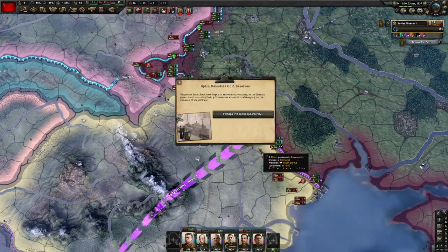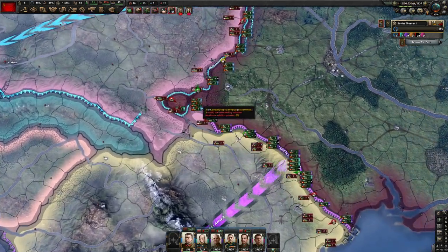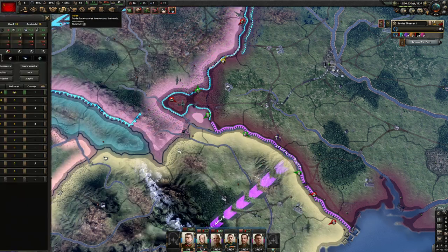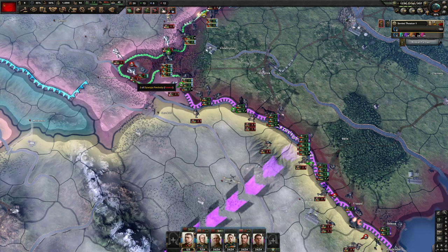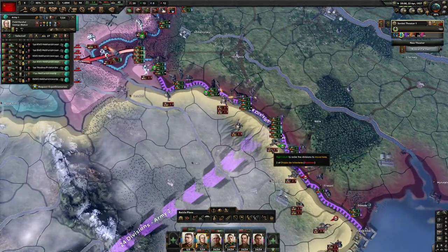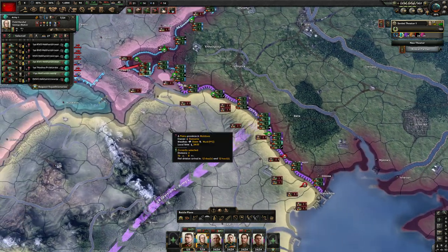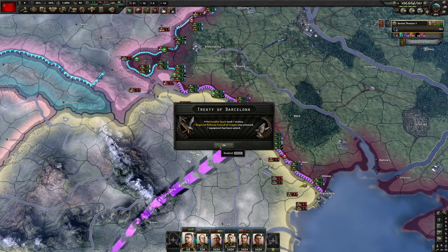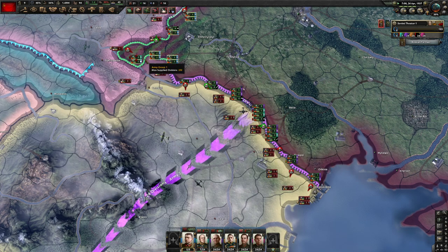Okay that was a pushover. Spain relocates gold reserves - I think that used to give USSR negative 5% consumer goods but it doesn't look like it does anything right now. We've run into a fresh division - let's chase these two de-orging divisions. We punched through over here surprisingly quickly, and Czechoslovakia is against us now, so they're probably bringing their divisions up to the line. Spain war just ended.